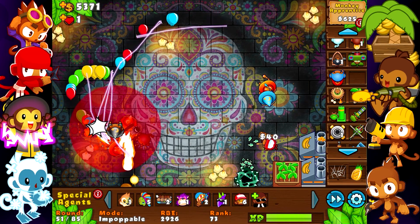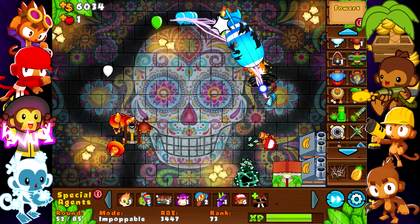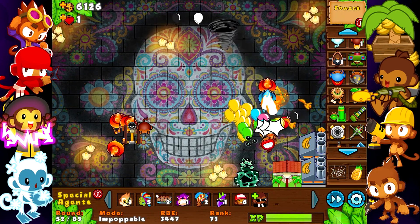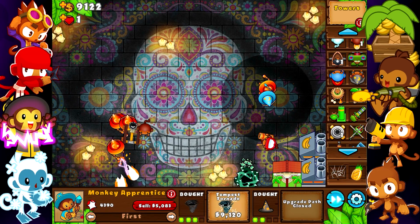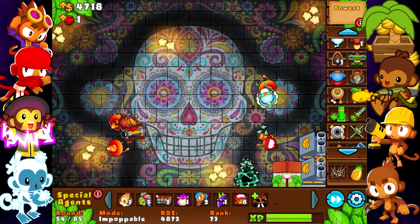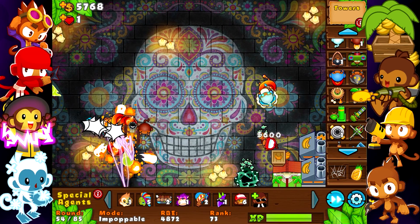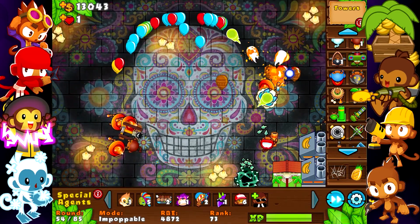I think we need a little bit more defense — just a little bit more. So I'll get this wizard here. Now I'm going to wait for the Tempest Tornado upgrade — yeah, there it is. Nice, so we can sell even more. Okay, seven rounds till our first BFB. I should be worrying a little bit now, but we're safe for now.